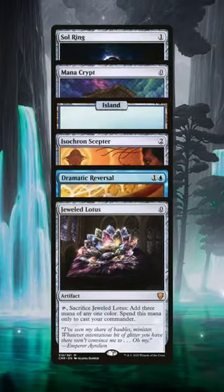If we get the perfect opening hand, we can win on turn 1 using Urza, Lord High Artificer, and Jeweled Lotus.